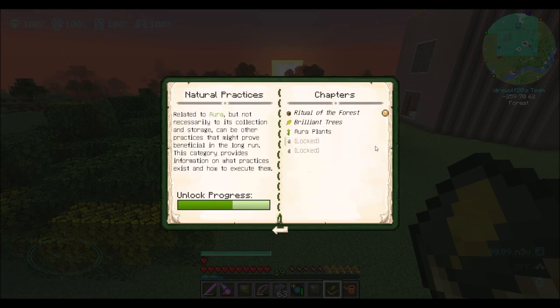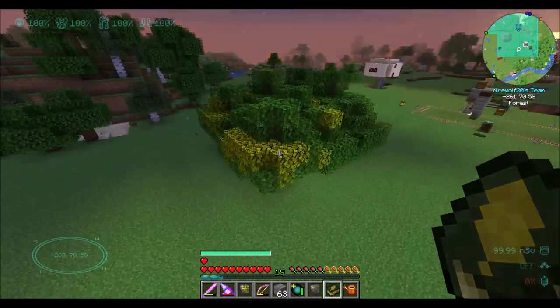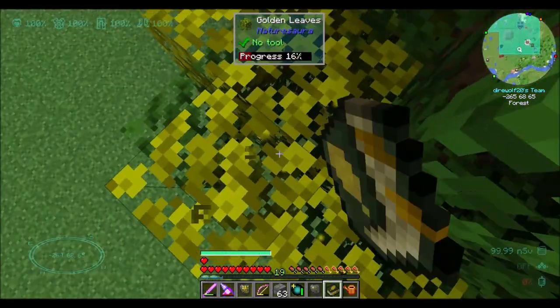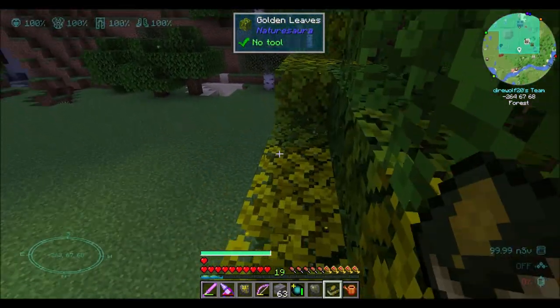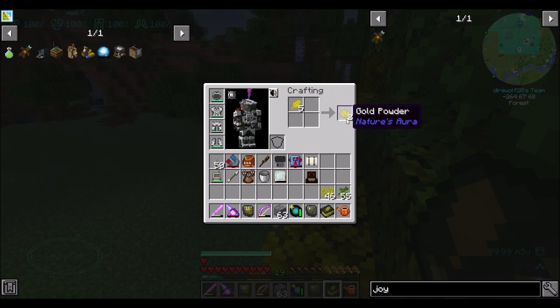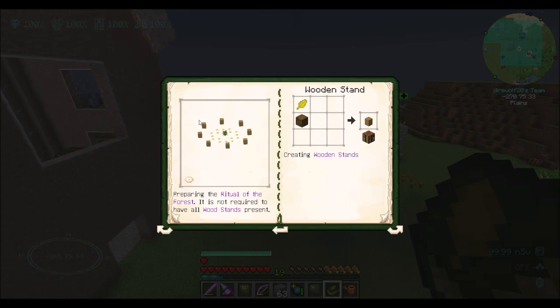I'm trying to remember if that is something I know how to make already. Shift-click for recipe. Interesting. Maybe I have to build... You know what I probably have to do is just craft these wooden stands to get started. So let's just get a few of these. The number of wooden stands we need is 1, 2, 3, 4, 5, 6, 7, 8.